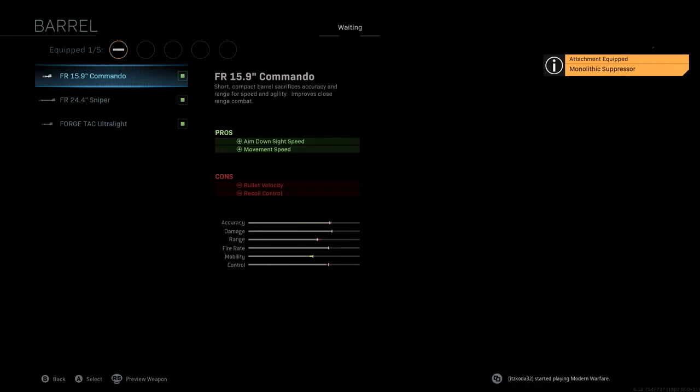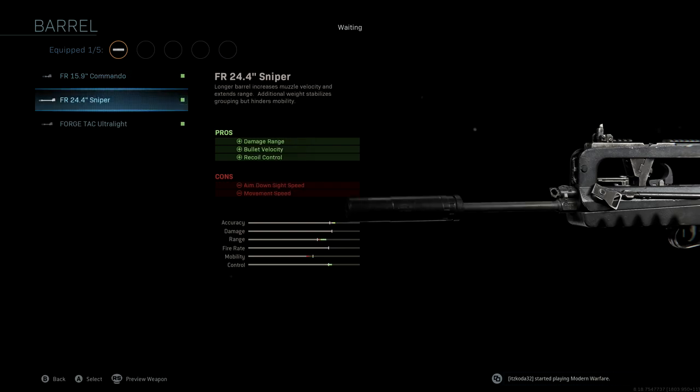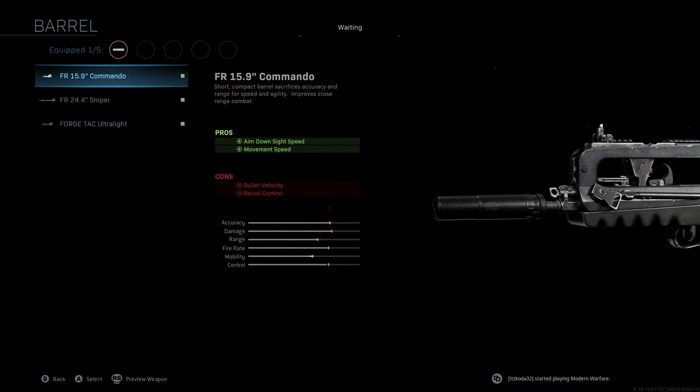The barrel we're going to be using is the FR-15.9 Commando. The point of this attachment is to improve aim down sight speed and movement speed. Most of the time with my FRs, I like running the 24.4 Sniper to get a massive boost to accuracy, range, and control. However, I don't want to sacrifice more aim down sight speed here, so we're sticking to the 15.9 Commando.